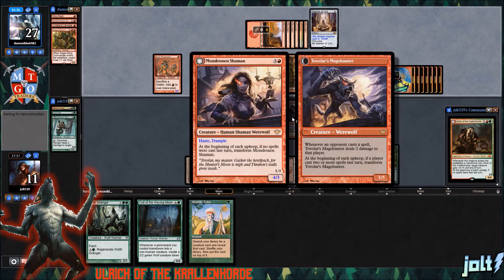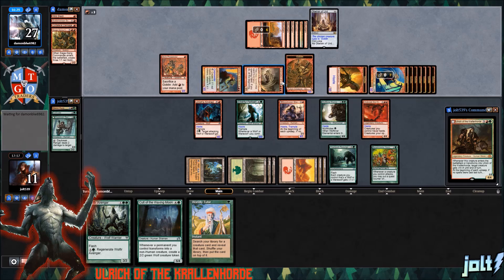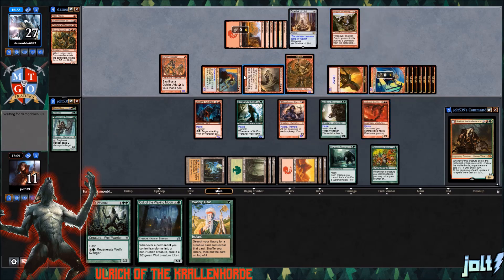Getting the transform ability — I never really played Red-Green Werewolves when I got into Standard, so to actually build a deck with all of the werewolves is pretty cool. Our opponent is stacking out some mana. They play Bogart Shenanigans — whenever another goblin you control is put into the graveyard from the battlefield, you may have it deal one damage to target player. That's going to be seven, eight, nine, ten, eleven damage — that might be enough right there.